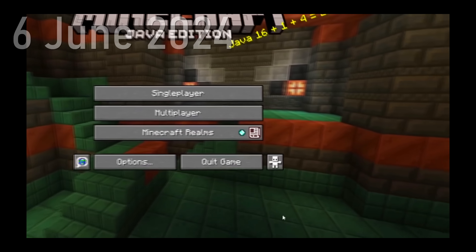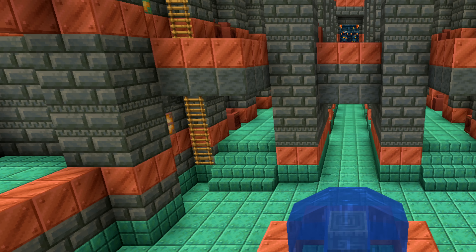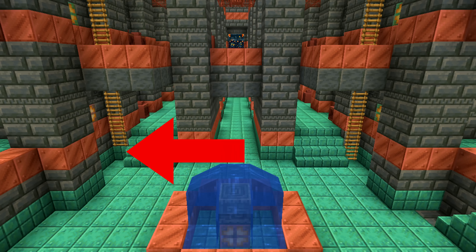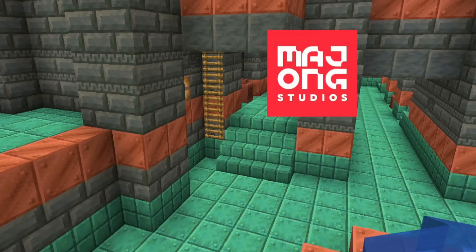Some context: a while back I made a video covering the main menu panorama screen for the 1.21 update, and it utilizes the initial structure of the lobby of the Trial Chambers. On the left side on the bottom, it's missing a ladder.